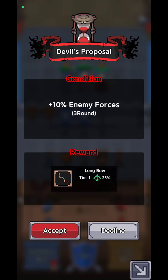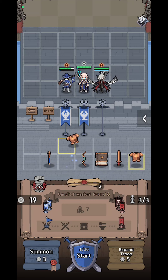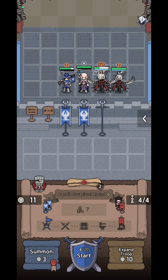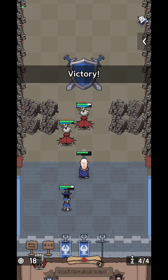You'll also encounter the devil's proposal — I'm going to refuse it. And here comes the merchant. Watch the ad if you have the possibility; it's always the best choice. I'll buy this item to show you — you merge the items and place them on your heroes. When you have books, depending on the type, you can increase the star level of a specific troop.